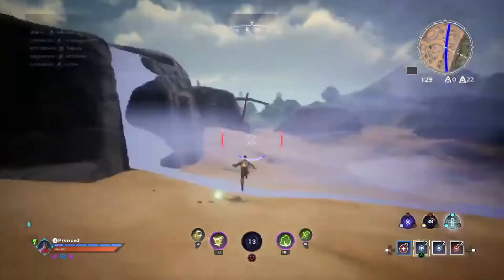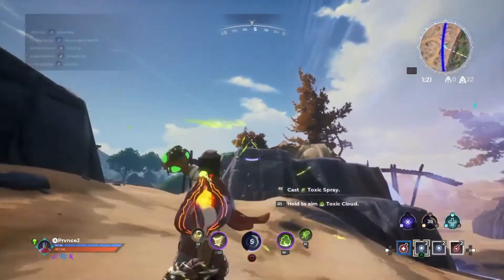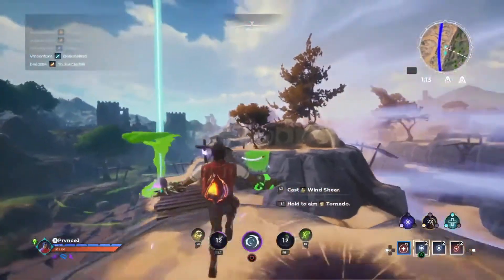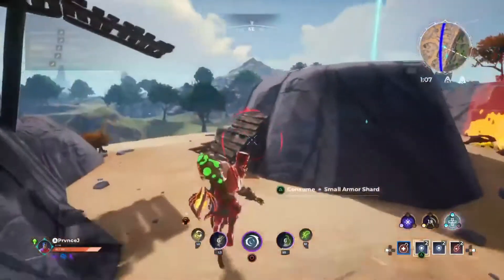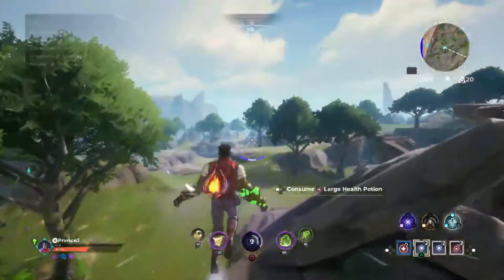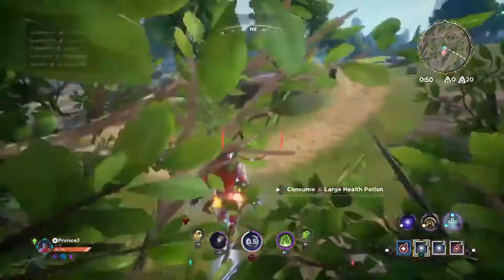Tip number two is to aim for where your opponent is going — predict their movement and play a guessing game. When shooting your gauntlet abilities, aim where you think your opponent will be, not where they are. You can see here I'm not aiming directly at them — I'm predicting where I think they'll go, tracking their pattern.